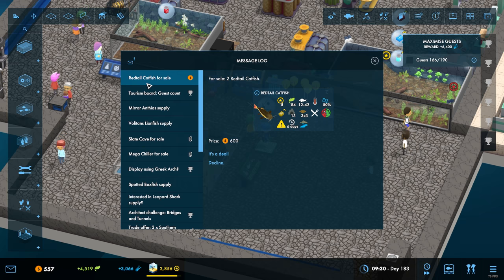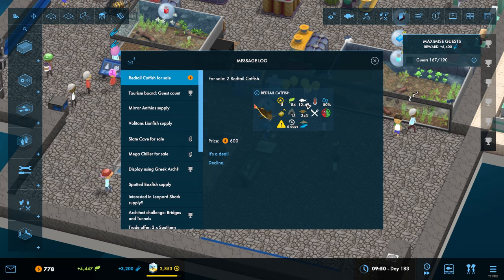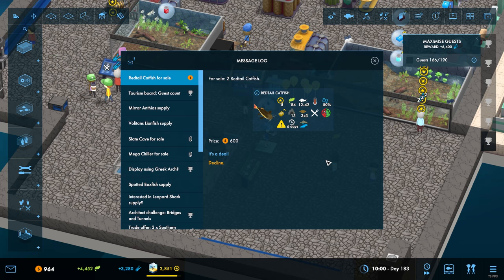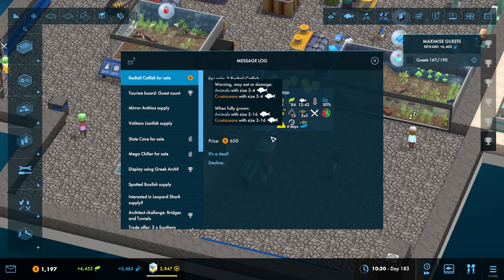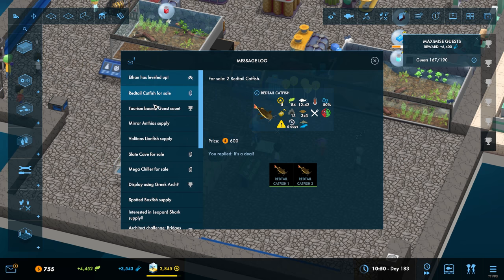Red-tailed catfish. He grows up to 42 in size. They will eat crustaceans - or animals - up to size 16. Okay, we'll take those. Only 600 quid.